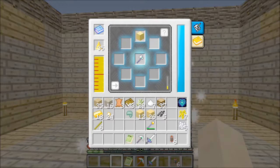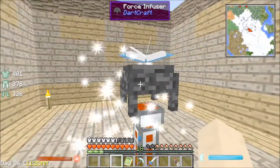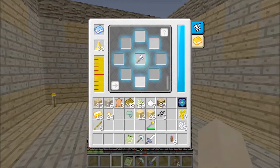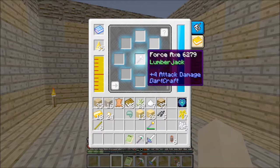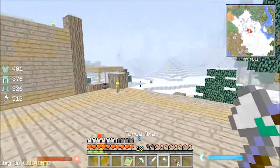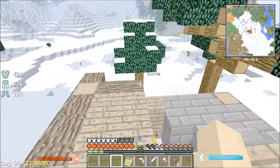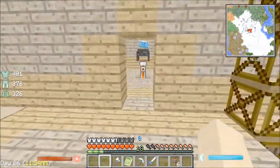Then we click go. It makes these nice sparkly particles everywhere — it's like one of those sparklers you put on a birthday cake that spreads a bunch of nasty chemicals everywhere, but everybody seems to like it. And there we go. Now we have Lumberjack on our axe and it works a lot faster than it would normally. I think it's the equivalent of an iron axe normally, but we'll play around with that afterwards.